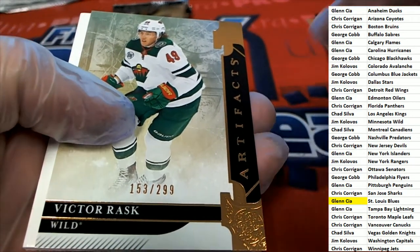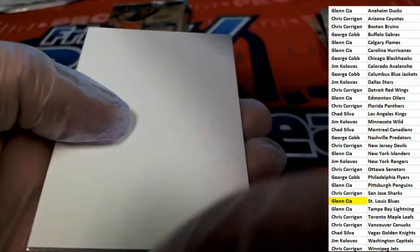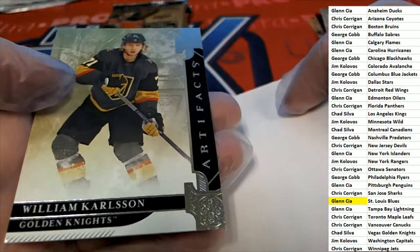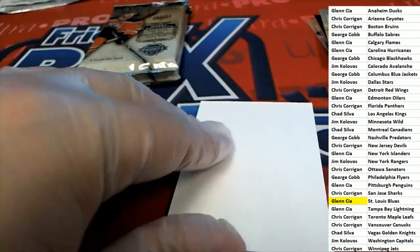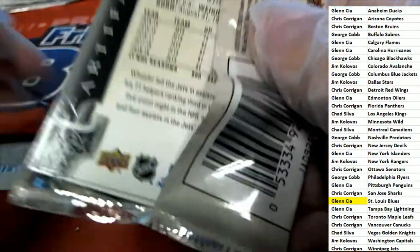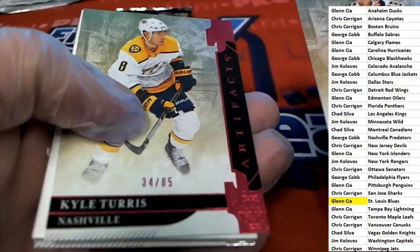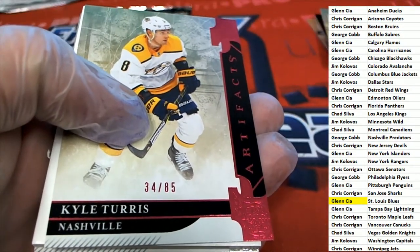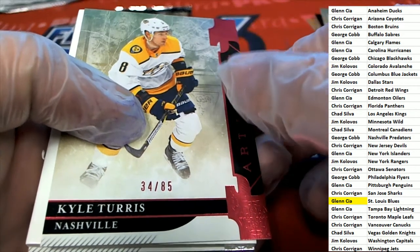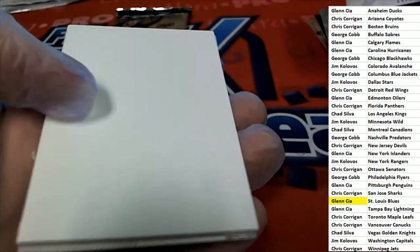Minnesota Wild. Nice parallel there for Minnesota — Jim. The Preds. Nashville Predators, George. 34 of 85.